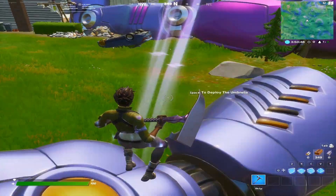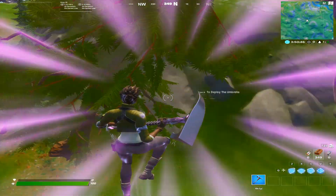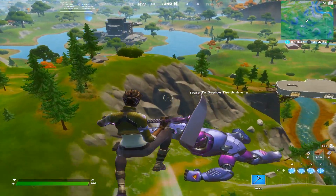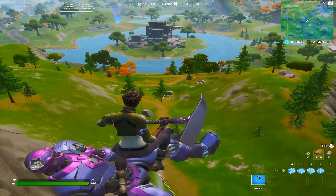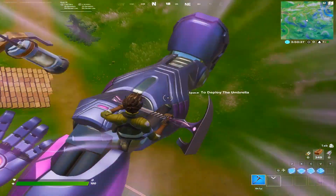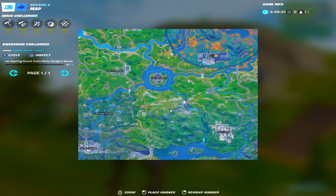Hello everyone and welcome back to the channel. This video is a guide to Fortnite Wolverine Week 4 challenge, named 'Launch off all Sentinel Hands without touching the ground'. If you don't know where the sentinels are,